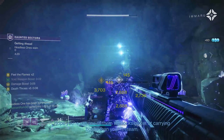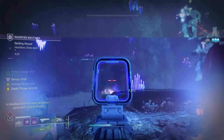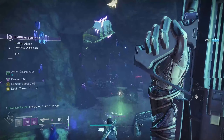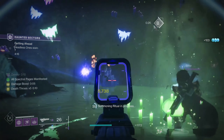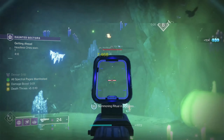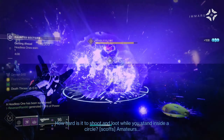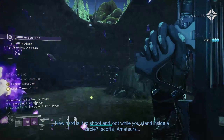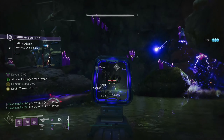When we get a defeat with a weapon matching our subclass, we get one stack of Death Throws for 10 seconds, stacking up to five times. This grants a 50% base grenade recharge rate at one stack and 250% at five stacks. It also grants 20% increased damage per stack, so at five stacks that's a 100% increase in grenade damage. It also gives allies a massive grenade cooldown buff when we throw our own grenades — a buff called Feed the Flames.